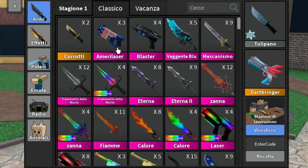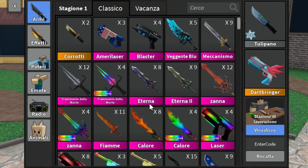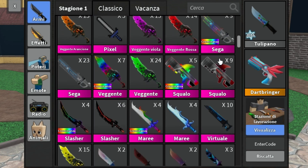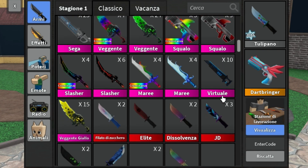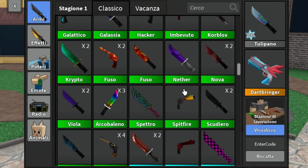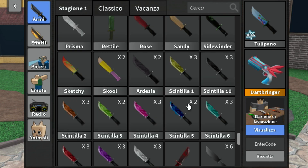'Karoti.' 'Eterna' two and 'Eterna' one. 'Framento de la Morte' is Death Shard. 'Zana' is Fang — I love my Zana. Squallow is Shark. 'Virtuale' is Virtual. 'Marie' is Tides. 'Lucido' is Shiny Knife. 'Doltata' is Gifted. Sparkle Knife is called 'Scantilla.'